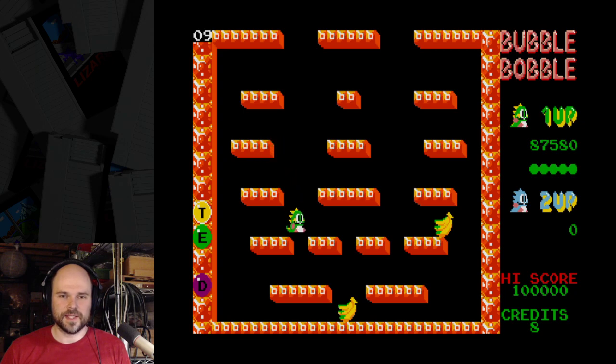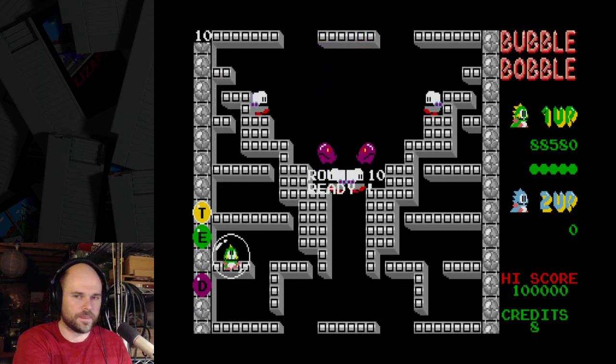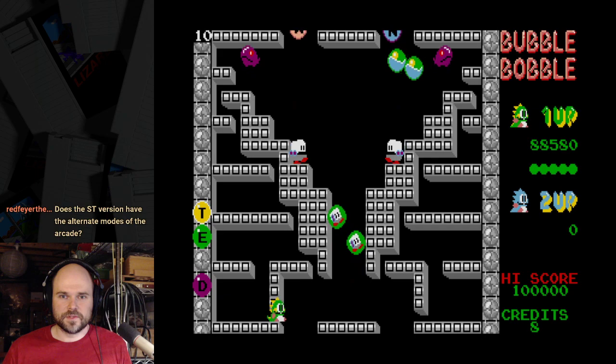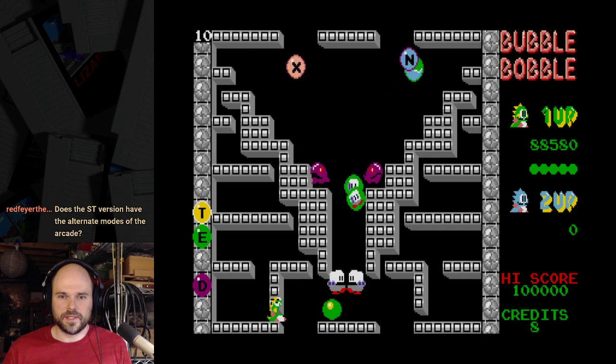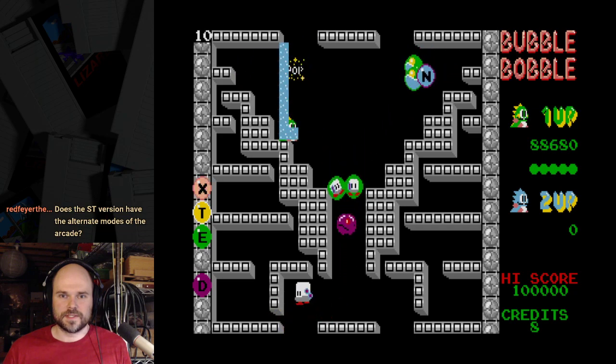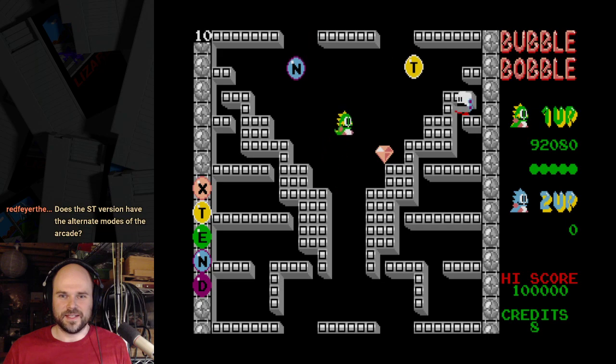That blue end might have been nice, but generally only the yellow T and green E are rare letters — everything else tends to be easy to find. Does the ST version have the alternate modes of the arcade? I believe it does not. I did some investigation earlier. It doesn't even have a good and bad ending — it just has an ending, which is odd.